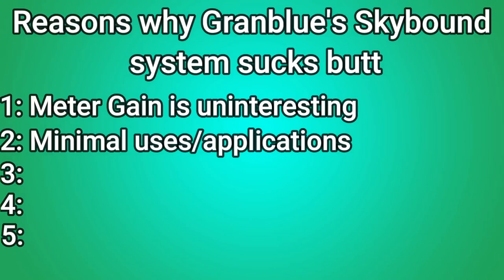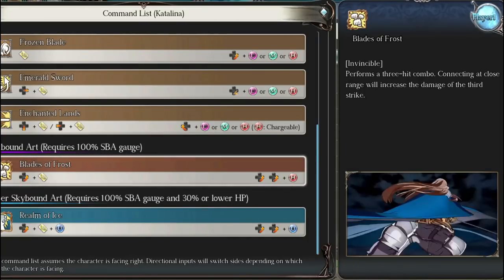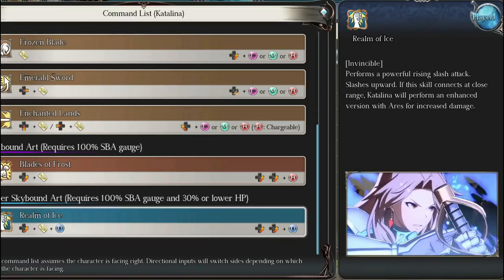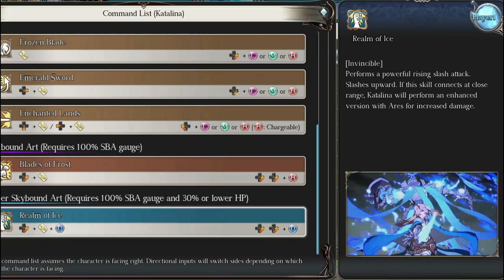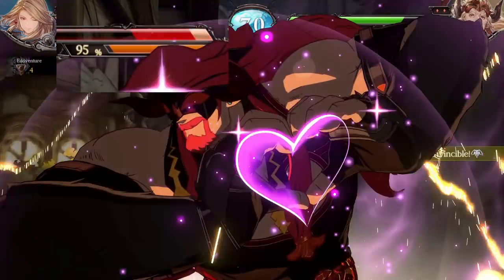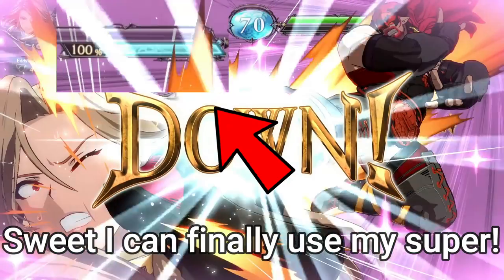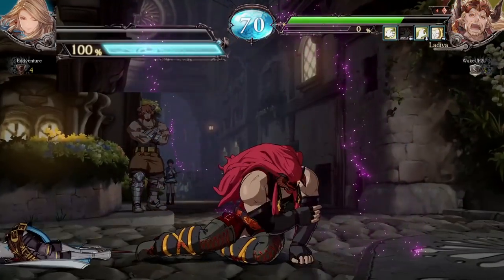Next is your options for spending the meter — or, should I say, option. You can spend the meter on a Skybound Art for 100% of the bar, or you can wait until you have 30% or less life to use it on a Super Skybound Art for more damage. This doesn't sound too bad, until you take into account the way you gain meter in the game. Due to it basically happening over time, chances are by the time your meter is filled to 100% and you are in a situation where you would want to use the super, you're already below 30% life, meaning default Skybound Art barely exists at all.